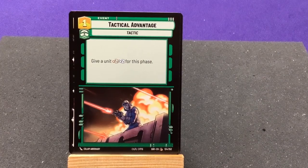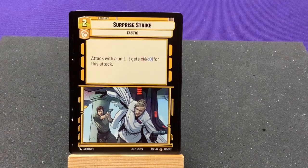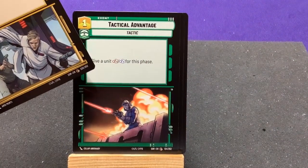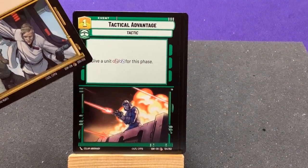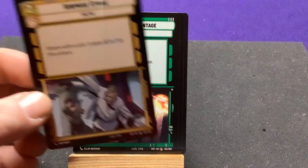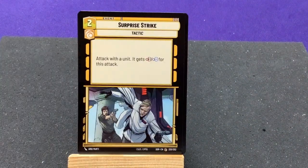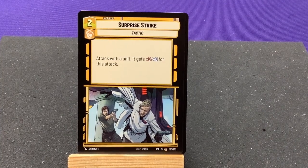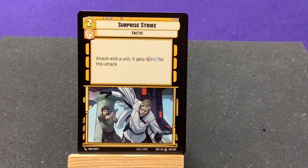Tactical Advantage — give this unit plus 2/plus 2 for this phase. Surprise Strike — attack with a unit; it gets plus three attack for this turn. So, which would you rather have? Two attack and two defense so when they get counterattacked they do extra damage, or plus three to make sure they can destroy their target? Interesting.